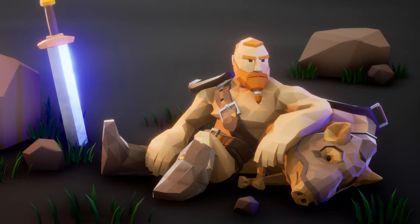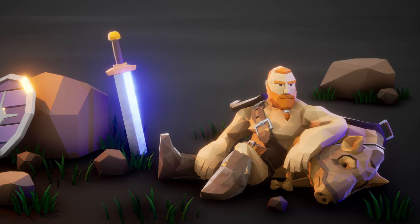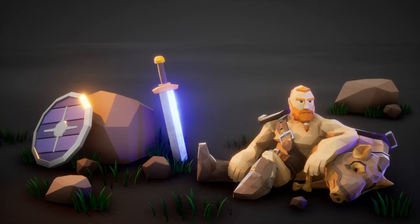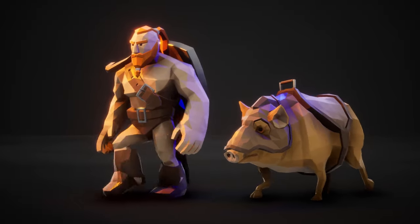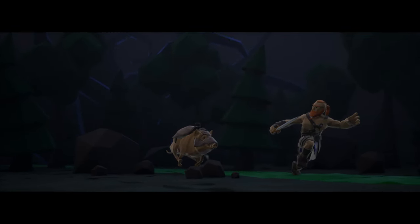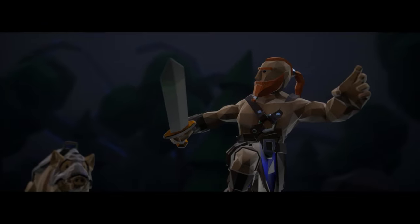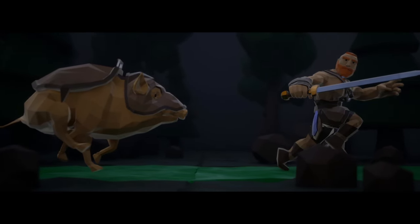So Gorm and his companion Oink the pig are on adventures. He's an old hero who's not doing hero stuff anymore — he just wants to walk the world, get some fresh air, see the land at his own pace. The problem is he's always getting dragged into situations where he's forced to help people around him. The game starts with Gorm and Oink being chased by a mysterious thing we can't really see, running for their lives — Oink is a magical pig that can teleport and run super fast, so it never gets tired.